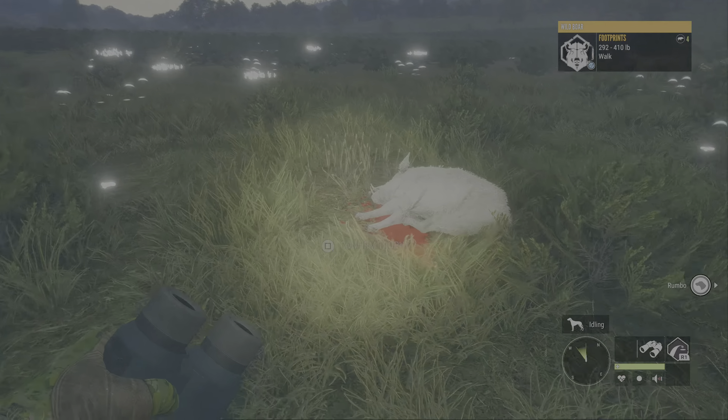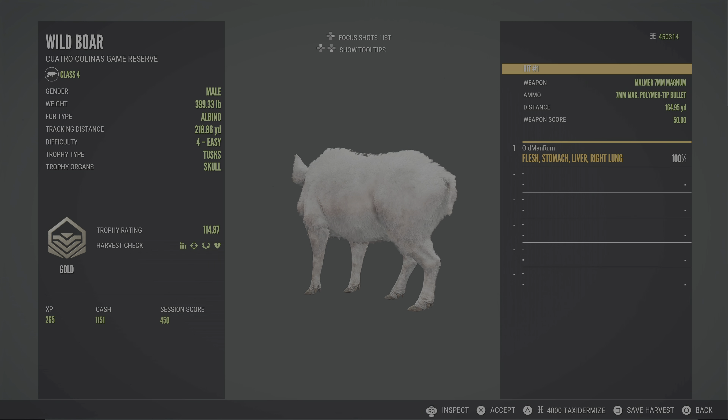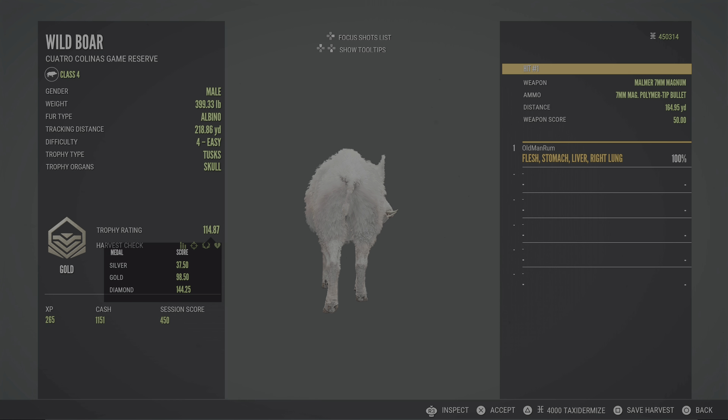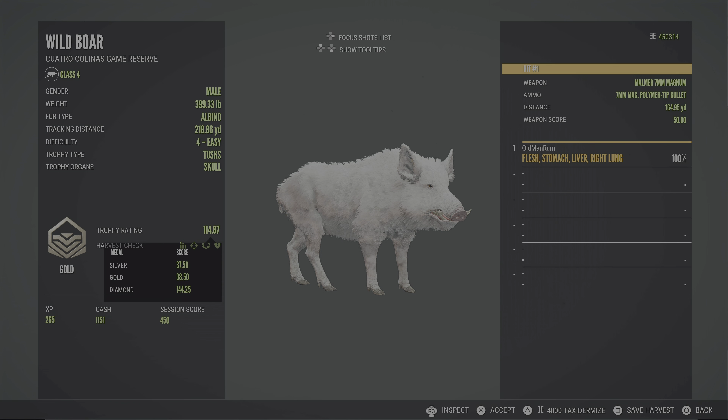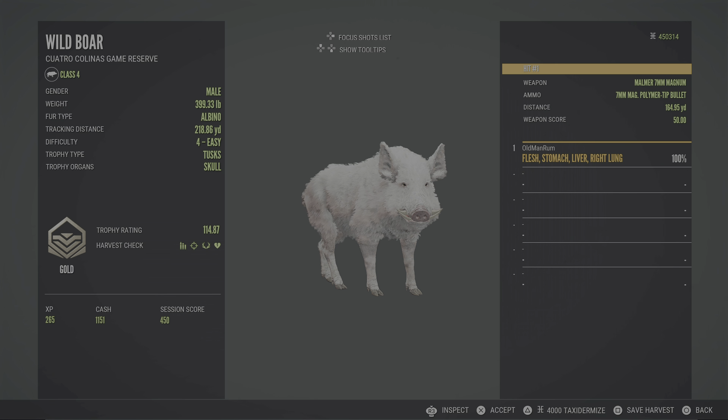He was 410 pounds and they need to be 529, so he was a level four. That is fantastic — 114 gold. He was a gold, 114.87. An albino wild boar — I'm pretty sure that's the first one I've ever had. 98 is gold and he's a 114.87. What a beautiful and fantastic trophy. 164.95 yards with the seven millimeter at that angle — we ripped through the liver and caught that off lung and put him down immediately. What a trophy.